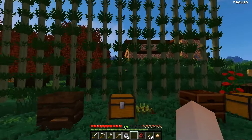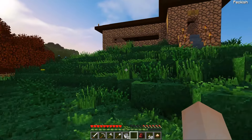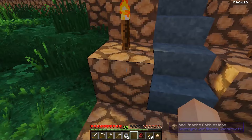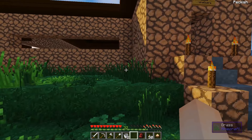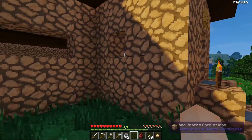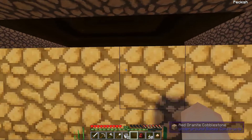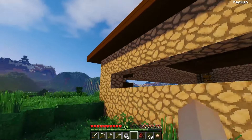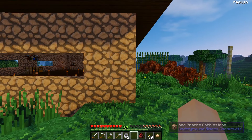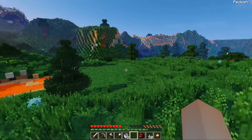Ta-da! This is my house — it's not finished but this is red granite cobblestone. You can't use a chisel on it; if you do it just turns back into cobblestone. I really wanted a stone I could chisel and put little designs on, but I've fallen in love with red granite and that's the stone I'm using for my house at this base. I might have another base somewhere else.